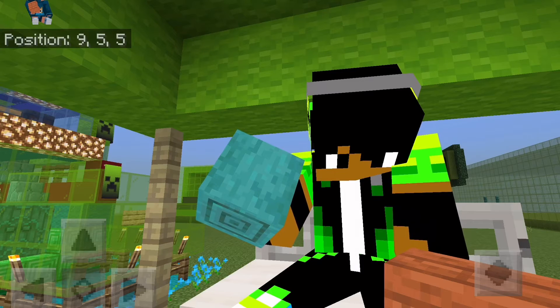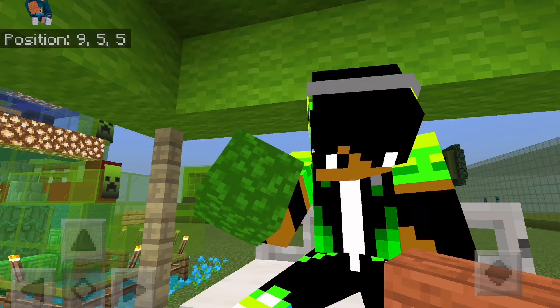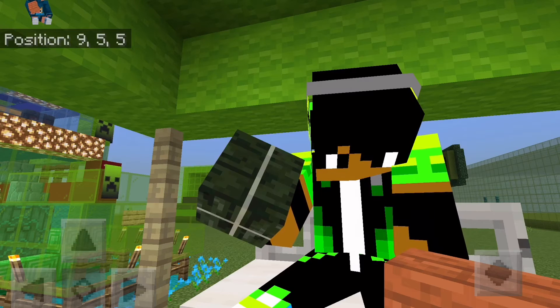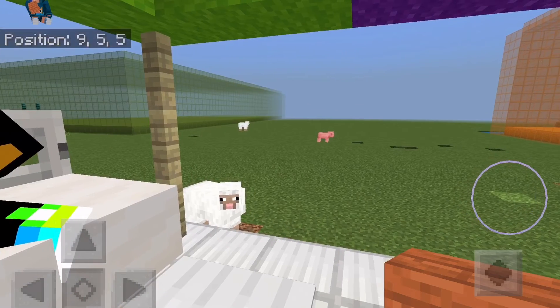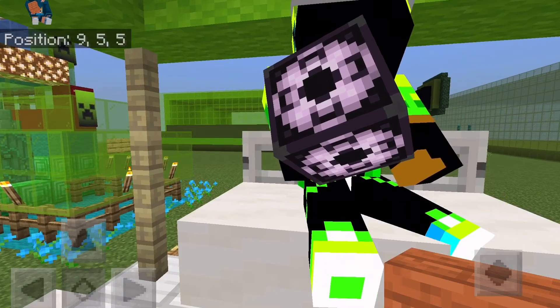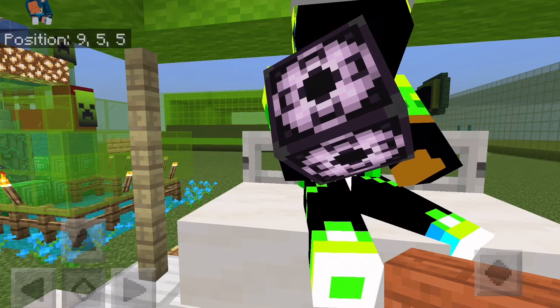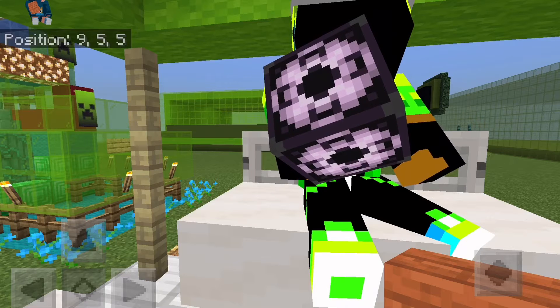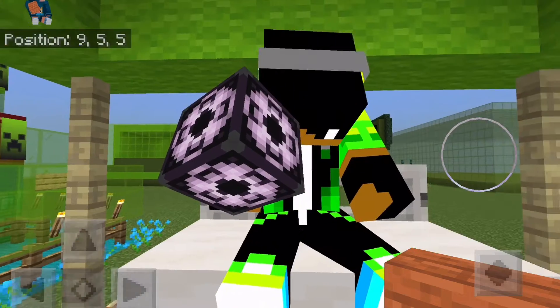My turn! Oxidized cut copper stairs — thank you translator for fixing that. Stripped warped wood, then ladder, prismarine, acacia leaves, dried kelp block. Structure block of course, slime block, dark prismarine, tinted glass, block of netherite, warped fence, green concrete, warped door, and lime concrete. I think that's it — let's start!